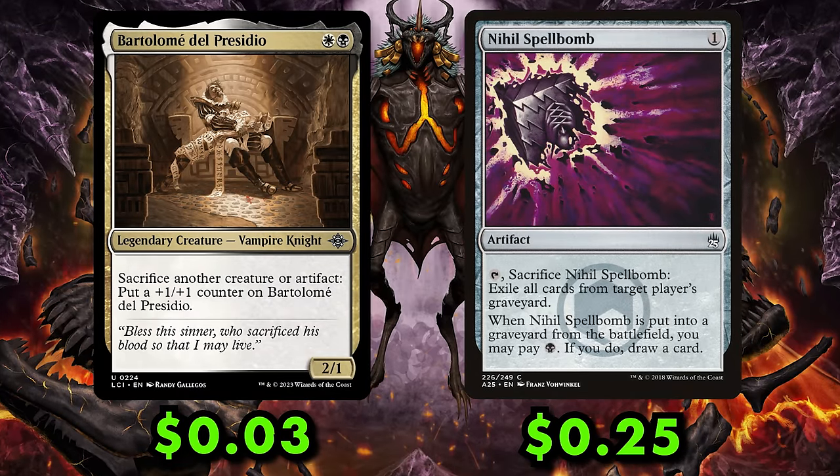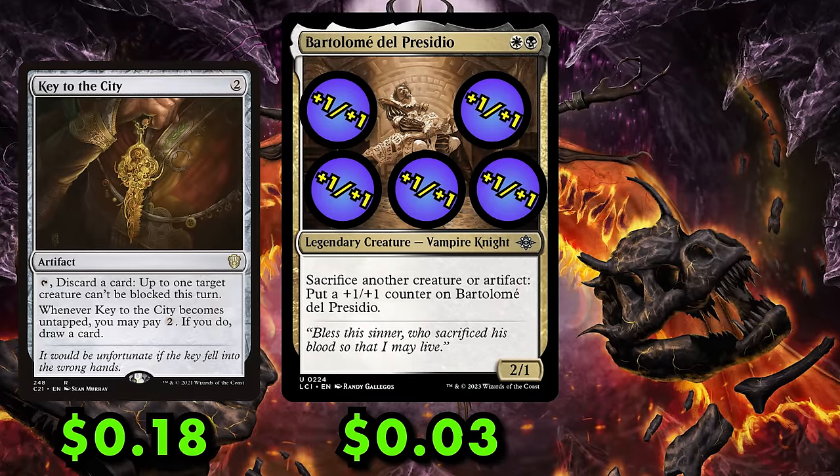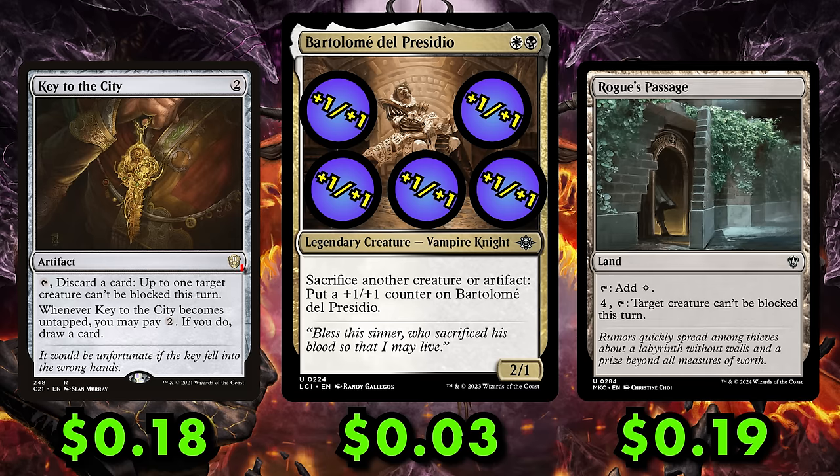Once you've got a large Bartlemy, your opponents will be in chump-block mode — but Aristocats has come prepared with Key to the City and Rogue's Passage. Plus, if you discard a permanent to Key to the City, you can recast it with Lurrus.